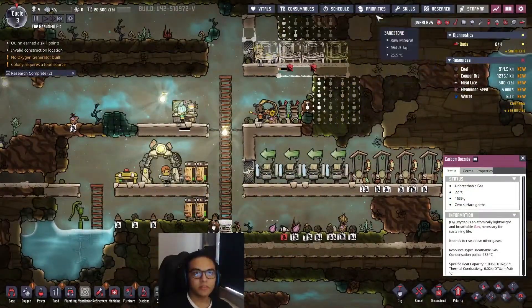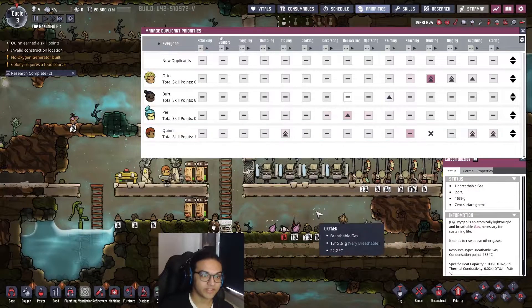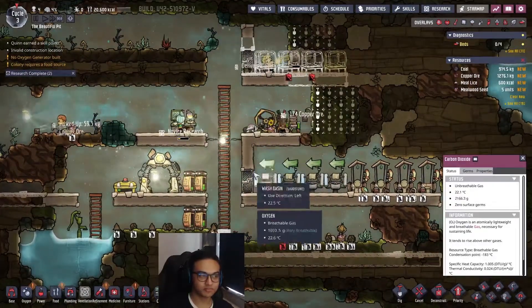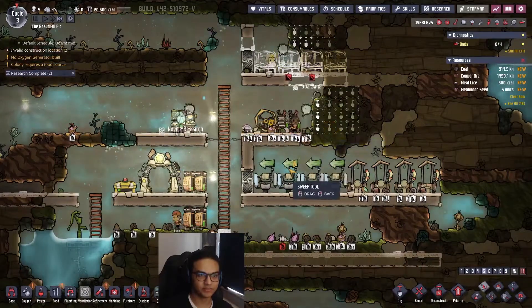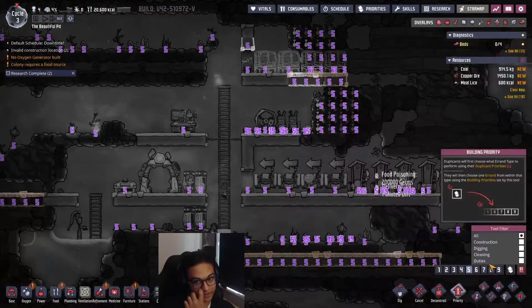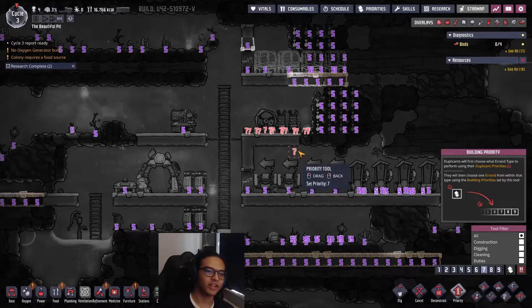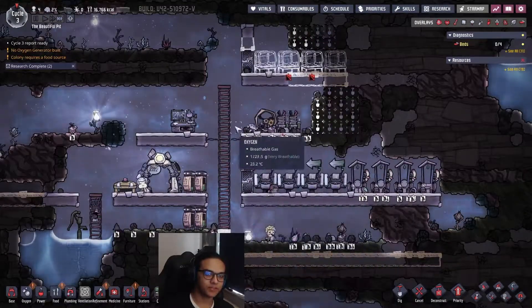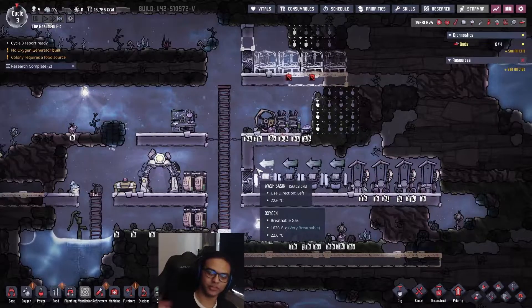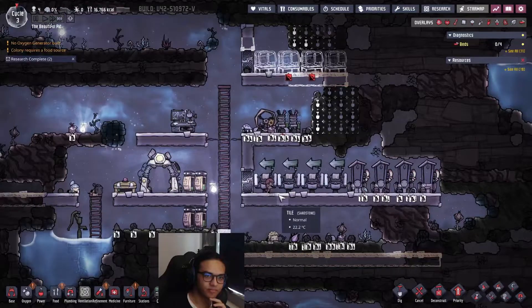Quinn isn't going to be building, but I want him on supply, store, and tidy - that's his main role. There's a hatch here - they eat anything on the floor, which in the moment are resources I need, so I don't want that. I'm going to put a priority on sweeping. On the priority system: I always like priorities around seven because if you go eight or nine, duplicants do that task even when they shouldn't be - seven is a good baseline.